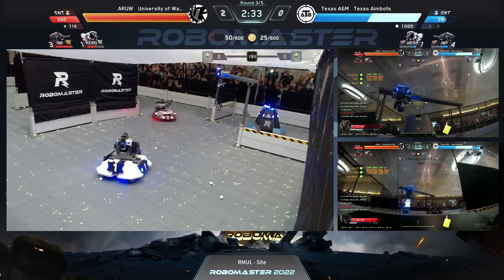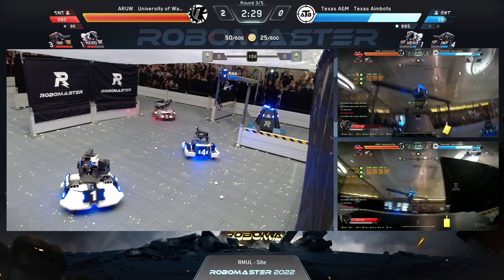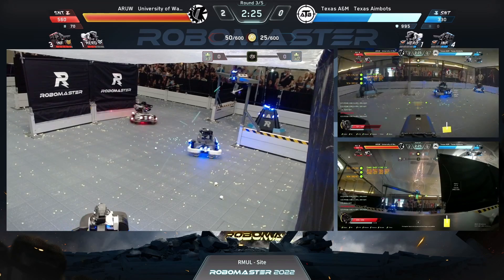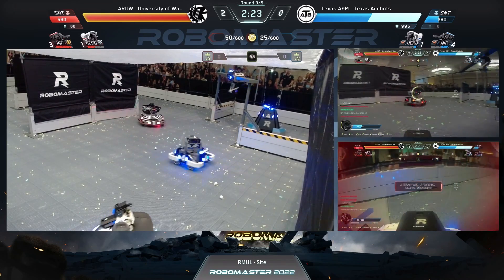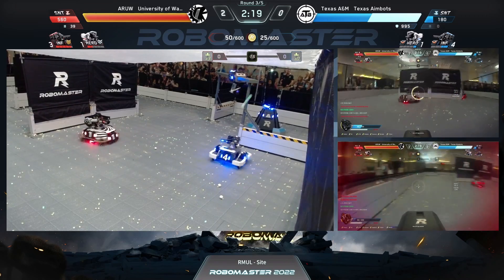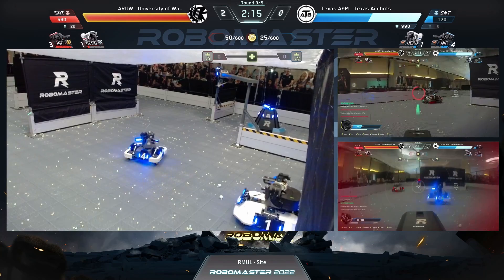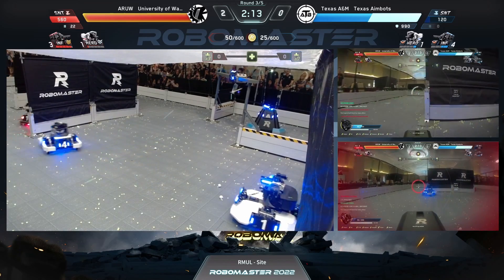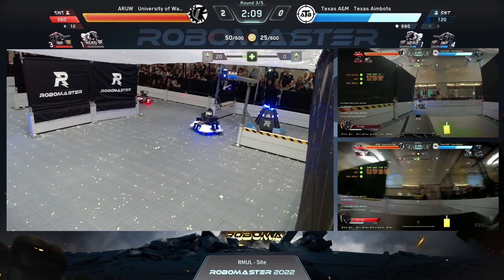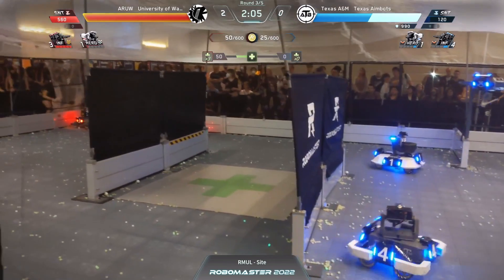That goal just went straight down from 250 to 50 — their level three standard is loading completely up on projectiles, which they're going to use effectively on that century. Century health falling for A&M. The standard from University of Washington is shooting the century from so far away, but you can see the projectiles coming. Elizabeth is able to chase away UW for now — two minutes left to go.